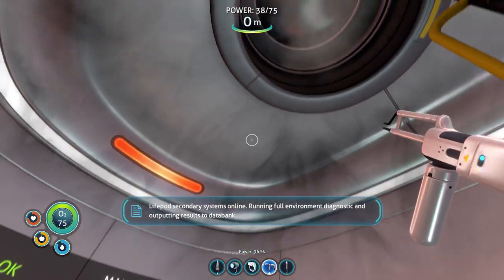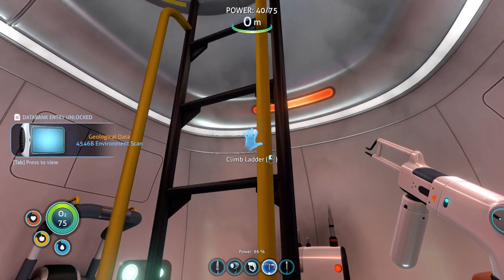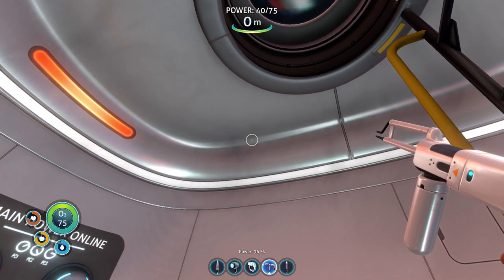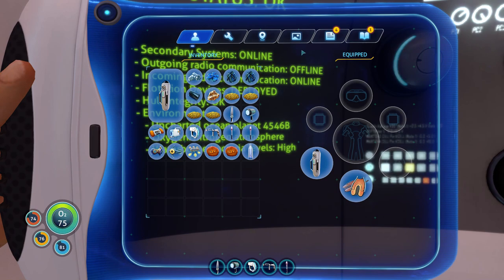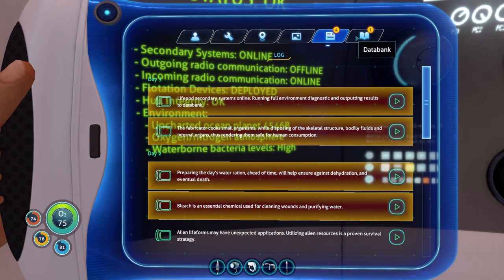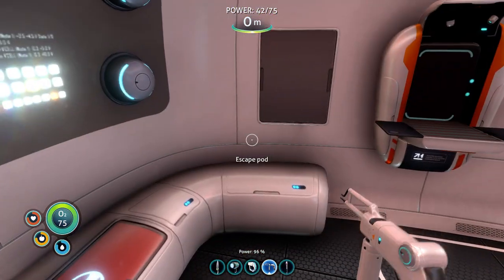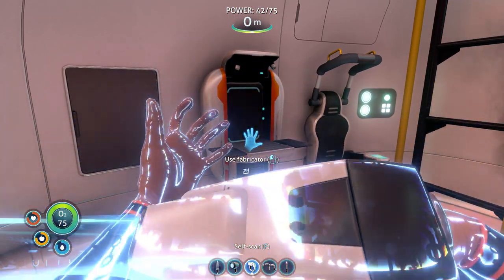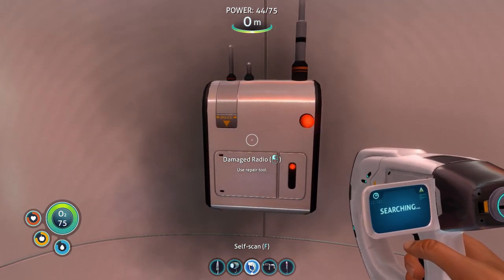Life pod secondary systems online — running full environment diagnostic and outputting results to databank. That cleaned out most of the smoke. It did a full environment diagnostic to let us know it's an ocean planet, oxygen atmosphere, supports leviathan class predators, water contaminated with high levels of foreign bacteria, and rescue is unlikely. Which reminds me — self-scan complete. Vital signs normal. Continuing to monitor.